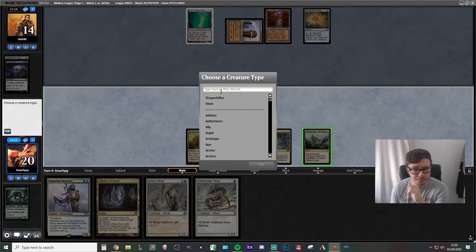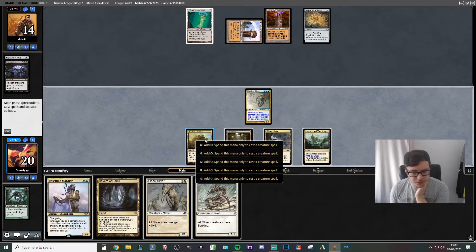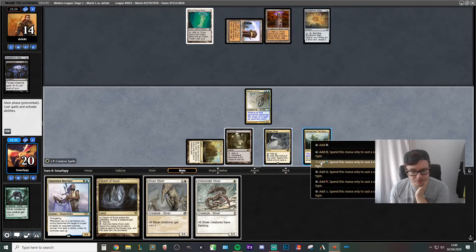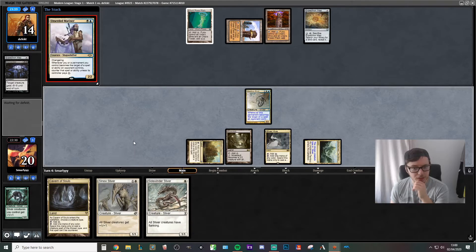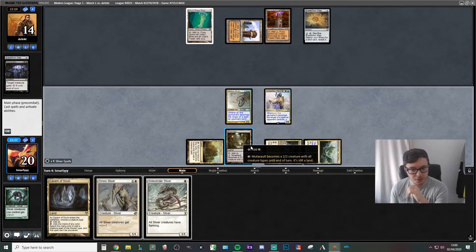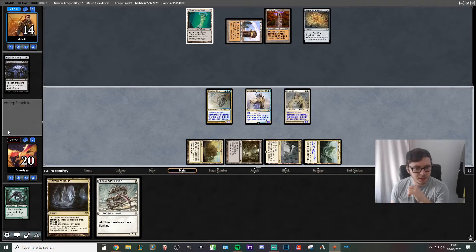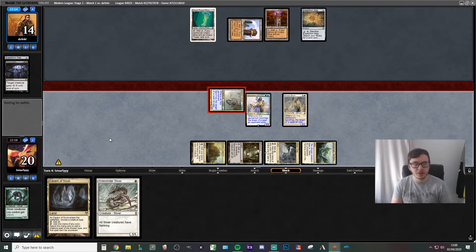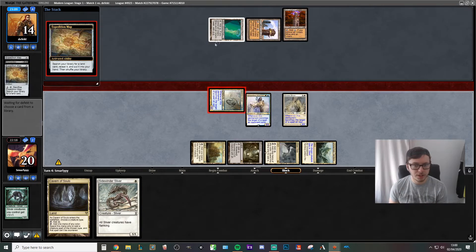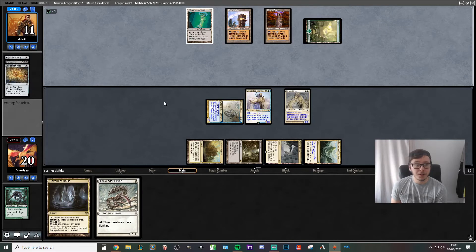We'll play the Unclaimed Territory here, naming Sliver. And I guess we play both two-drops — white and blue, play the Mariner, and then the Sinew Sliver as well. We could attack with the Mutavault, but I think it's better to just get as much on board as quickly as possible. This way we can attack for three. Our opponent goes end of turn, cracks the Expedition Map — probably to get the Tower, which gives three mana. And they've played a Forest into Ancient Stirrings.